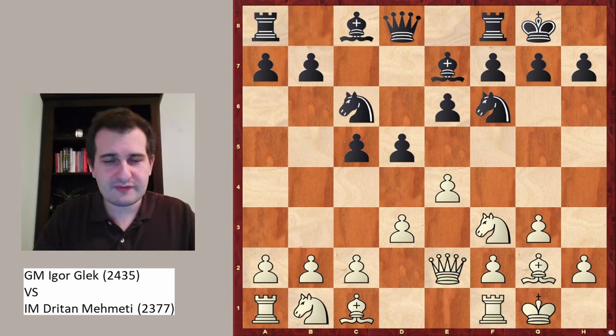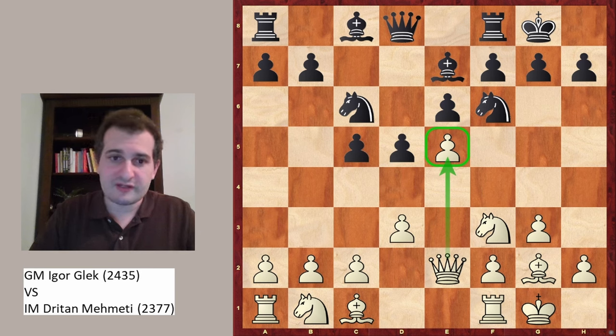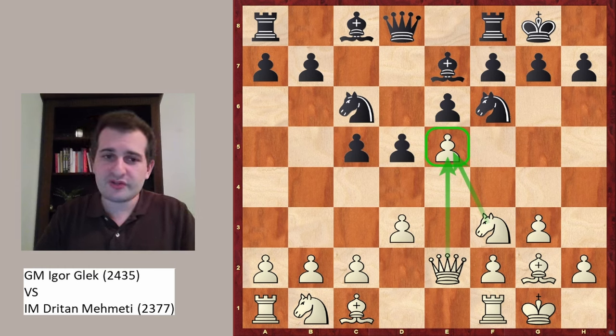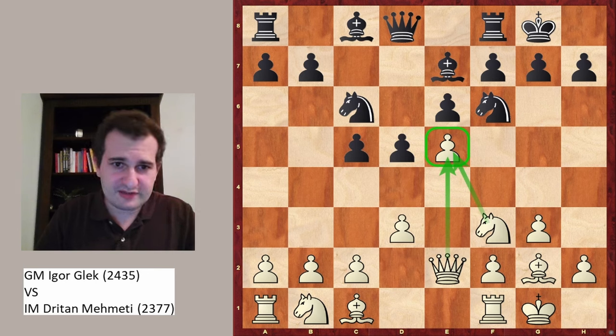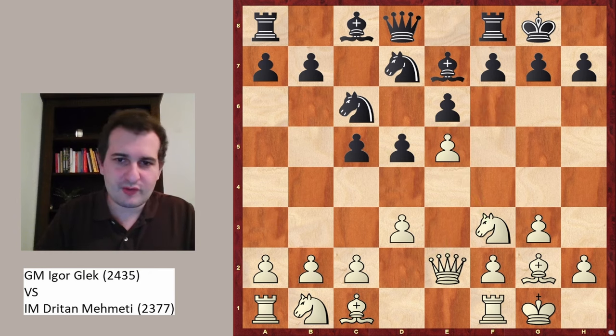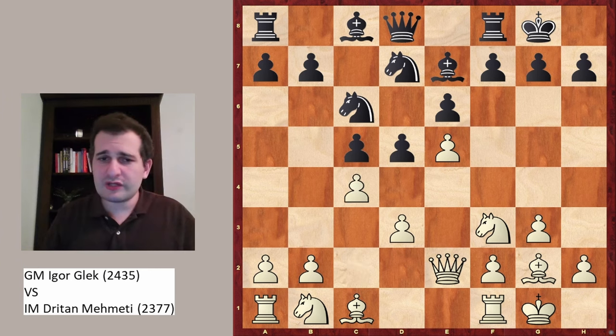White castles himself, and after Nc6, black is just faced with the move e5. E5 is protected by the knight and the queen — this is the difference to the other line with Nd2, where the rook on e1 was defending the e5 pawn. In the Ree1 variation you should also look at some exchange variation ideas, because the e5 push is very unlikely. However, in the game white played this setup and now black retreats with the knight. A very common move c4 follows.